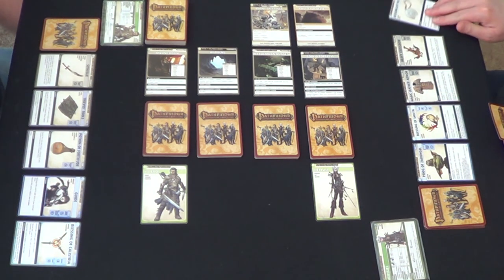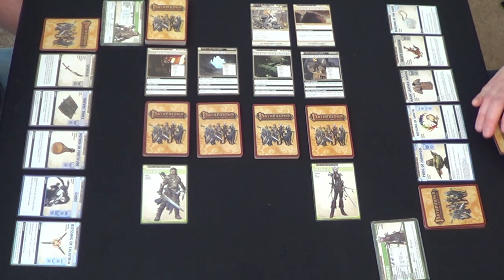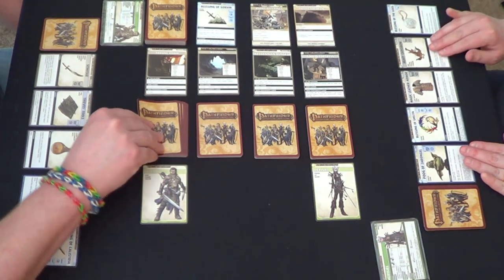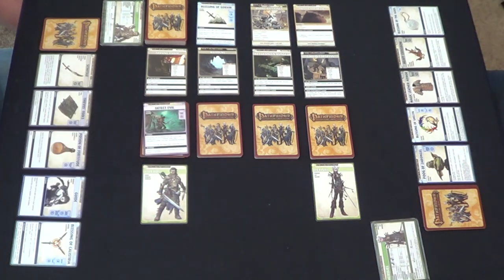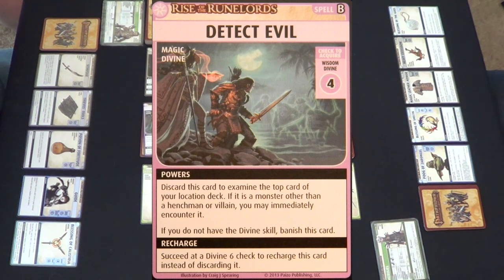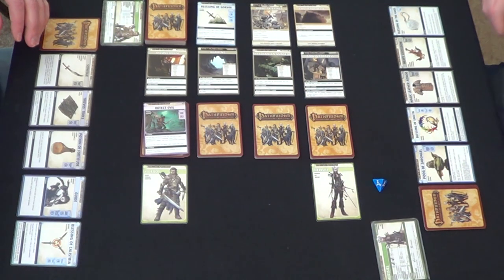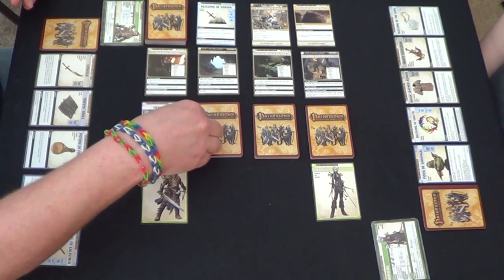So you want to go first or second? I'll let you go first. Let me flip over my card. It's a spell — Detect Evil. It's a Wisdom Divine 4. It says you can discard this card to examine the top card of your location deck. If it is a monster other than a henchman or villain, you may immediately encounter it. That'd be cool to do, but Wisdom Divine 4, my Wisdom is a four so I'd have to roll a four with a four, and I rolled a one. So goodbye, Detect Evil — back into the box with you.